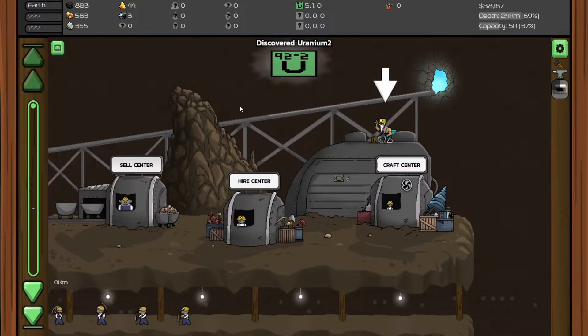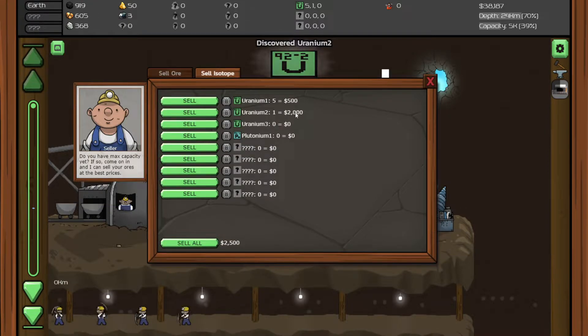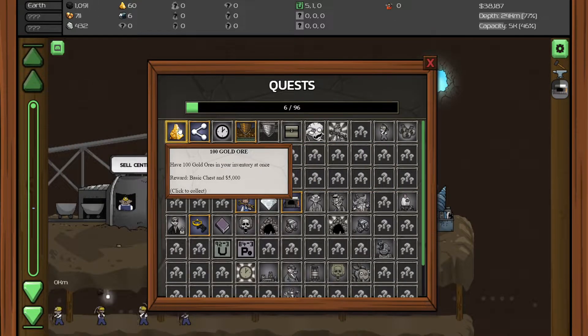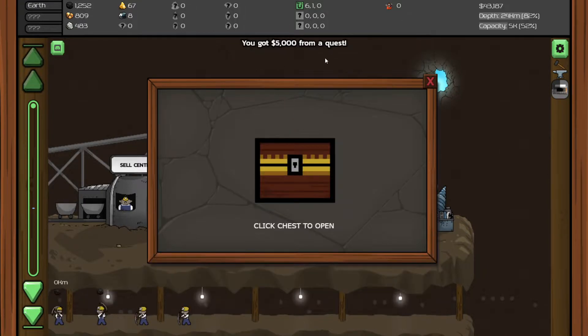We discovered Uranium 2! Wow, how much does that cost? 2,000 for 1. It looks like we got some kind of quest done — have 100 gold ores in your inventory at once. I think I did have it and I sold it. Reward is a basic chest and 5,000 dollars. Let's click to collect.